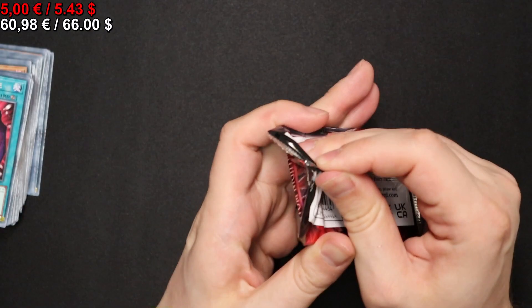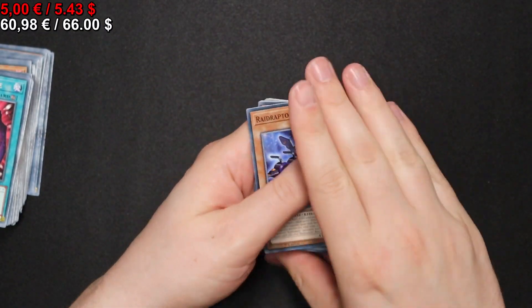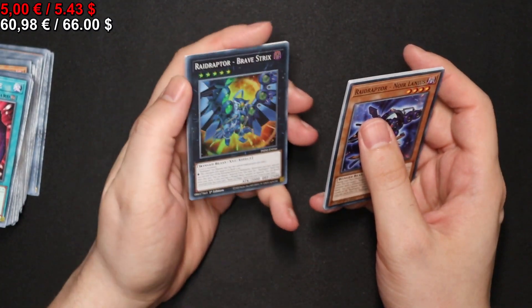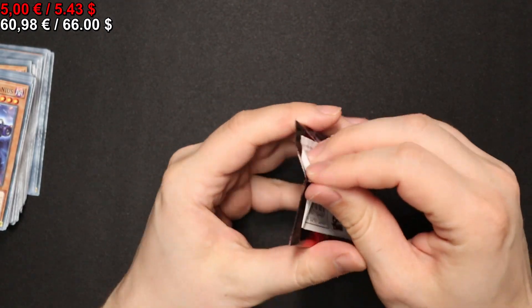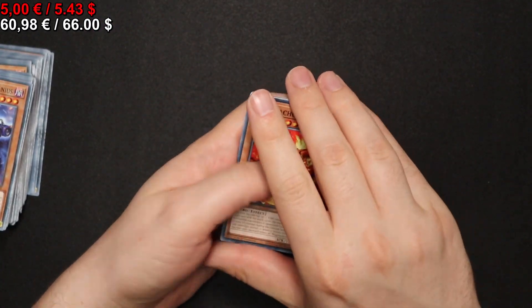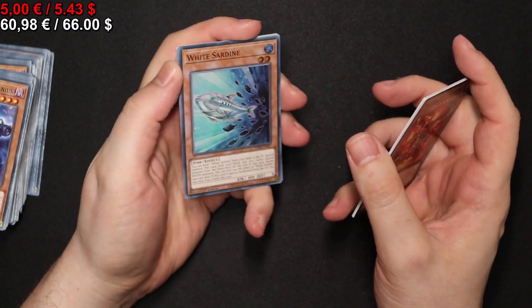Let's see what else we get. As usual with the boxes we have 24 displays. A Raidraptor Brave Strix in this one. Not this place. But boosters, of course. And we get a White Sardine.